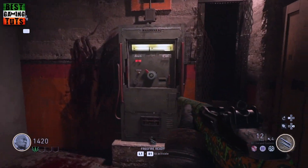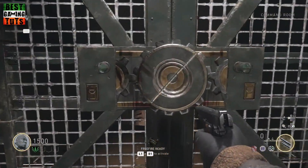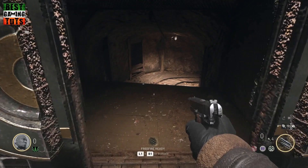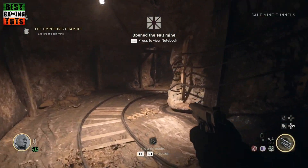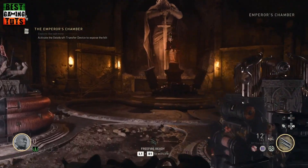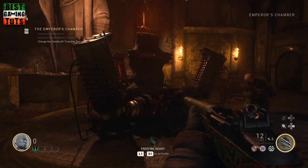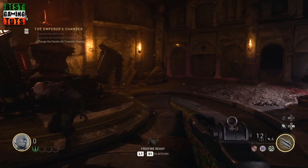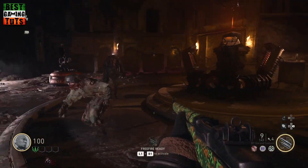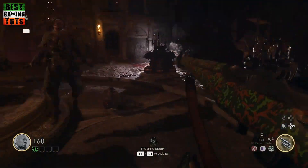Now that we've gained access to the salt mine and turned on the power in the command room, continue into the Emperor's room and inside you will see the hilt of a sword. This is the first step we need to complete to build the Tesla gun. Once you've activated the hilt you'll see a red glowing circle and you will need to collect zombie souls in this area. Once done, the room will glow red.